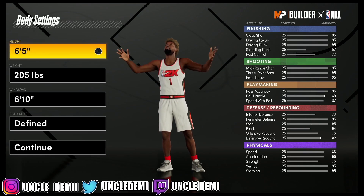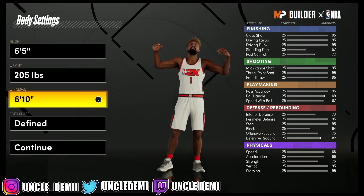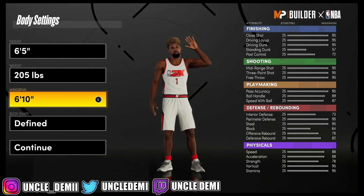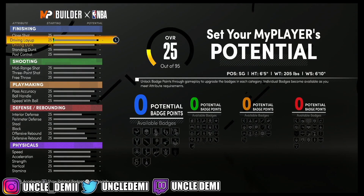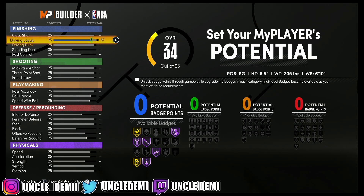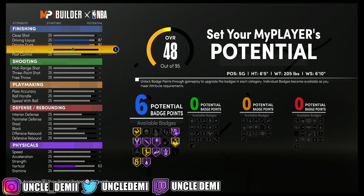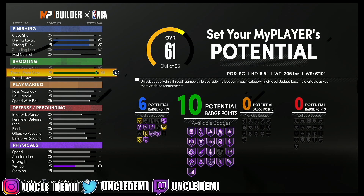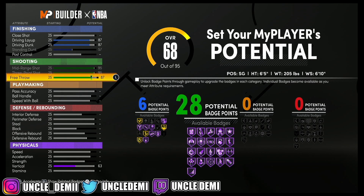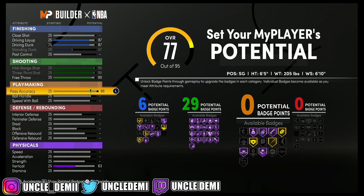So now let's show it real quick. You want to go 6'5 with this build. Keep the same height, weight, and wingspan — don't change anything there. What you want to do is go 87 on your driving layup and 87 on your driving dunk. Then you're able to max out your standing dunk for 6 badges. Then of course, we're maxing out our mid-range shot and our 3-point shot, going all the way up to 90 for 29 badges. Your pass accuracy you want to go to 79.